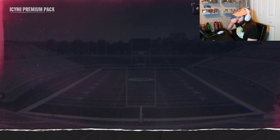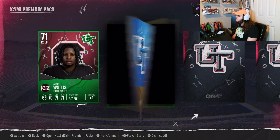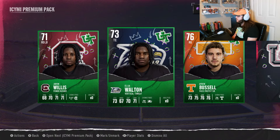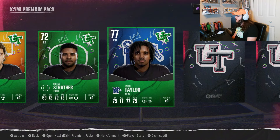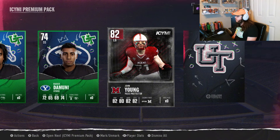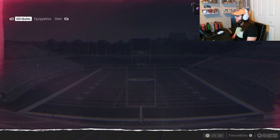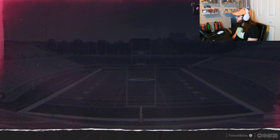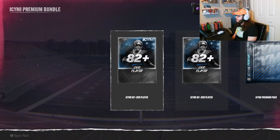Pack four gives us a 70 running back, 71 right linebacker, 73 tight end, 76 right guard, 72 right guard, and a 77 cornerback — a lot of linemen today. Then an 82 left guard, and then we get an animation — a new number one middle linebacker, better than the Ray Lewis and Brian Urlacher I pulled in the legends video. We'll definitely add that to the squad.